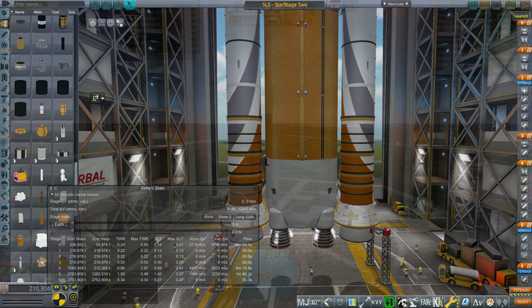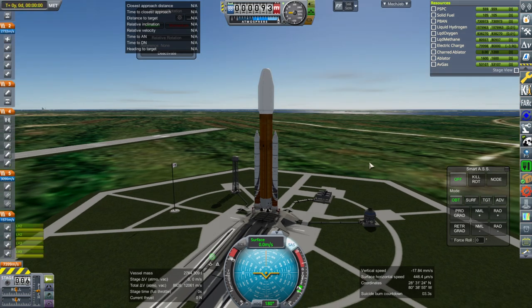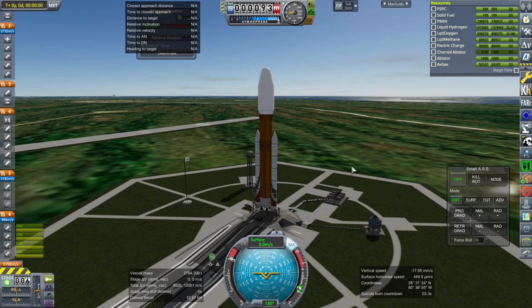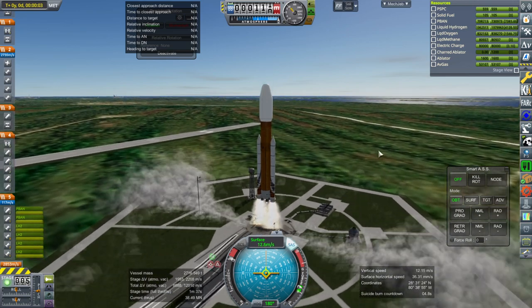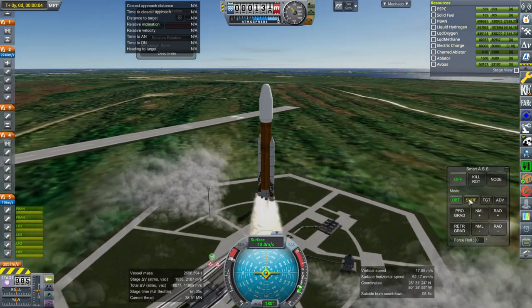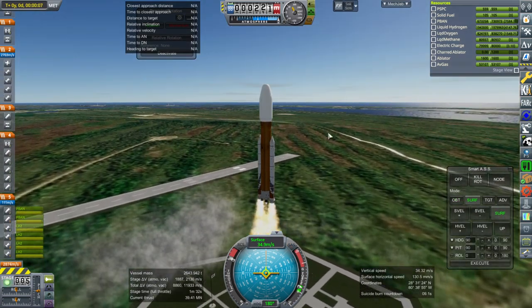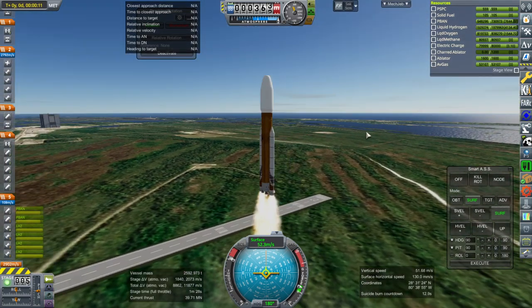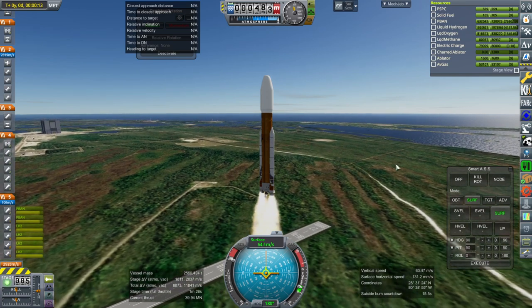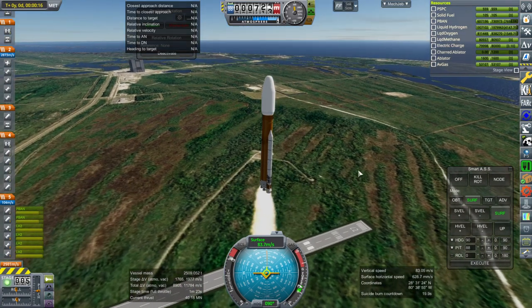Let's see what happens. Throttle up, SAS on, ignition, and launch. The methane stage is a heavier burden than the Exploration Upper Stage, but it shouldn't be so much so that it would put too much on the core. Structurally, the core would be able to take it easily, especially since it's rated for a higher low Earth orbit capacity.